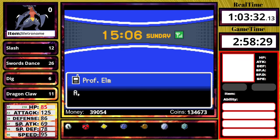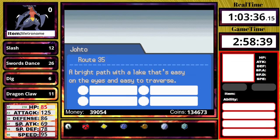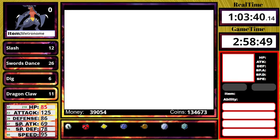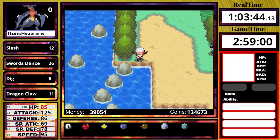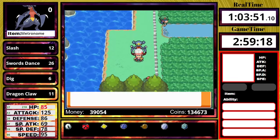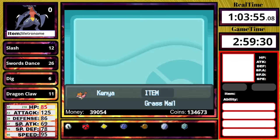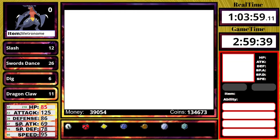Now that we've beaten Jasmine, we get that dreaded call from Professor Elm to go fight Team Rocket at the Radio Tower. Before I do that though, I fly to Goldenrod, go south to a route, and get a Nugget and a Rare Candy. I like to get the Nugget here before doing the Radio Tower stuff, because while going through the area I'll eventually go back to the Department Store to get the TM for Return along with any vitamins I may need.